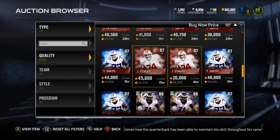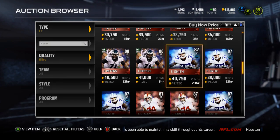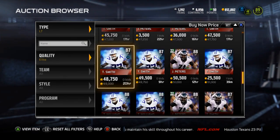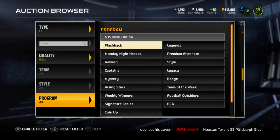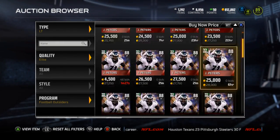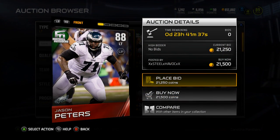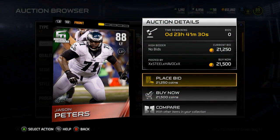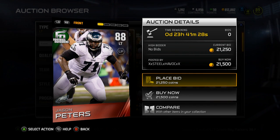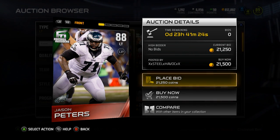Or if you just don't care — I'm starting to become that way. If I did care I would have bought Tyron Smith for double the price. Jason Peters' lowest price might be under 20k — yeah, you can get one for 21,500. So you can get an 88 overall left tackle and an 89 overall right tackle for a cumulative total of about 50k. That's pretty good in my opinion.